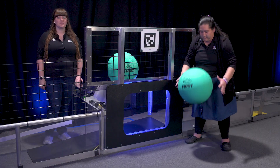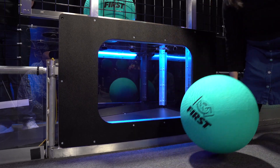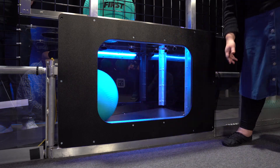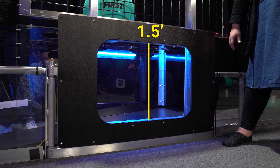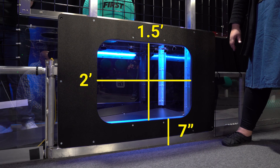The algae are bouncy, so teams may want a design to make sure the algae doesn't bounce out of the processor as they drive away. Robots can score algae by entering it into the opening of the processor on the field side. The opening is about one and a half feet tall, a little over two feet wide, and is about seven inches off the ground.